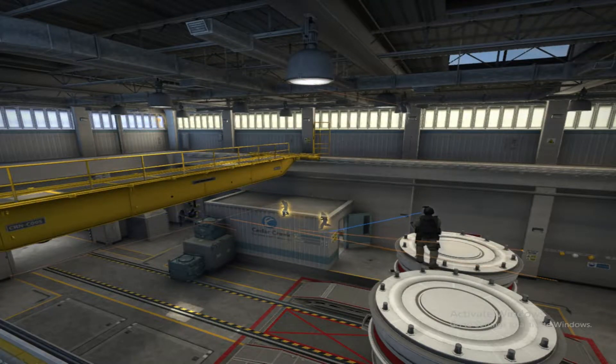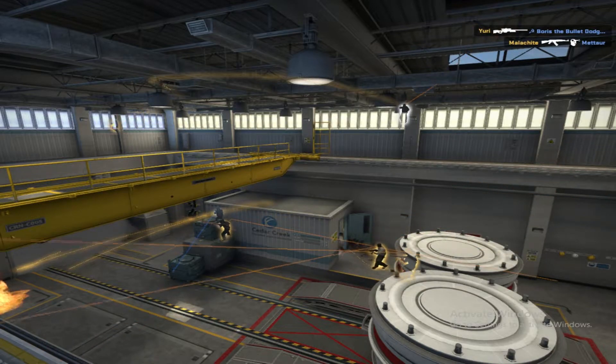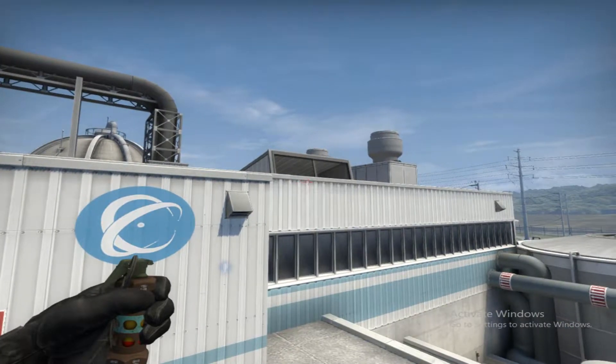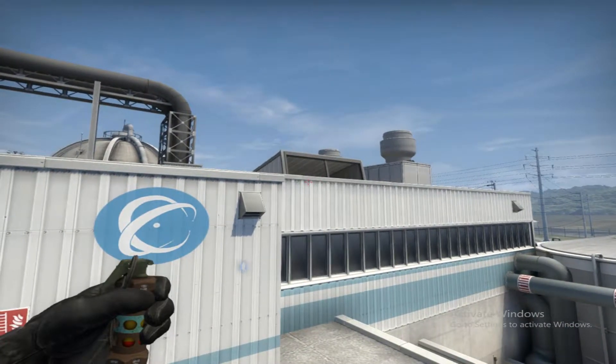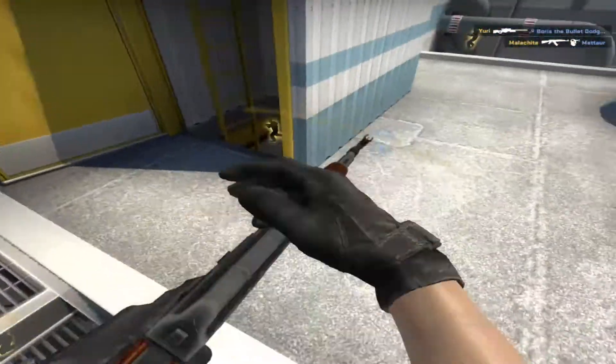Hey guys, I just want to make a short video explaining some grenades that can be thrown from the roof on nuke and how they can be more efficient. Here we can see the wild Billy throwing flashbangs to the skylights. While there's nothing inherently wrong with this, you can make better use of your timeline. What better example to show this than Astralis?